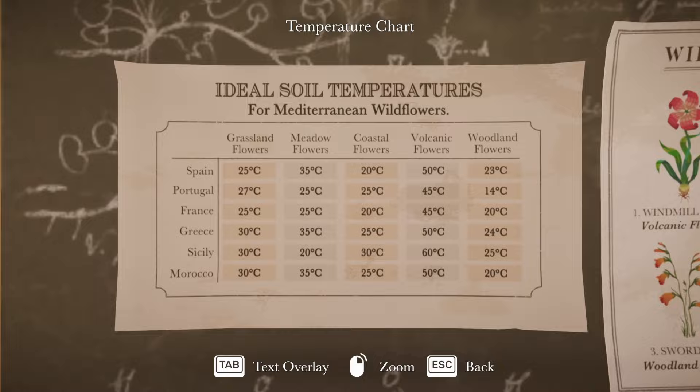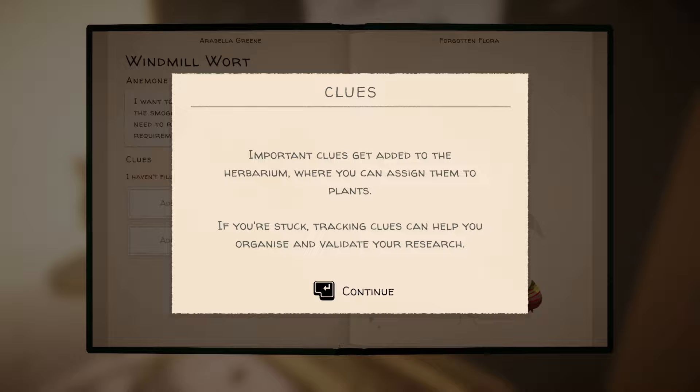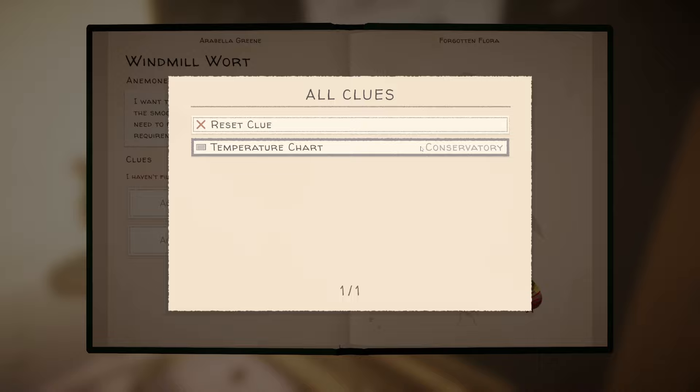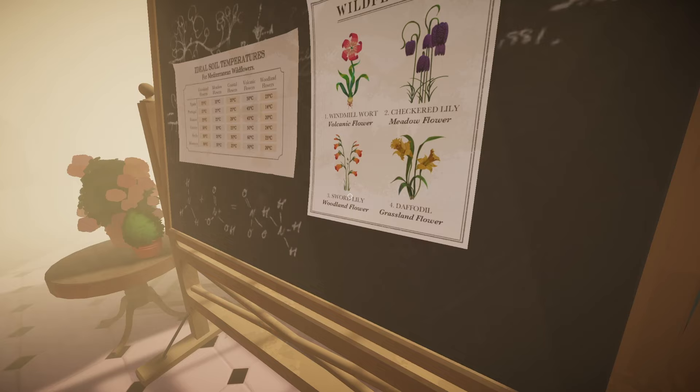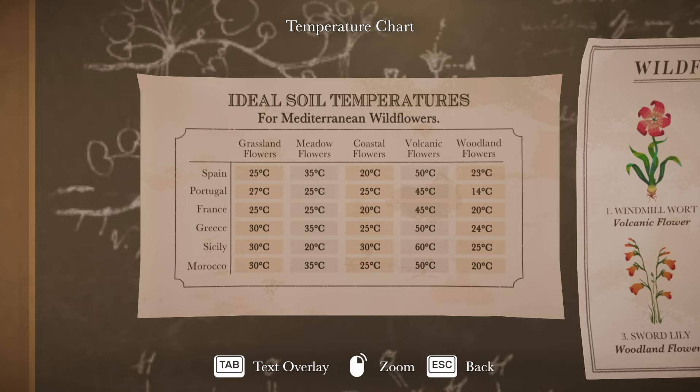Tab - open herbarium. 'Important clues get added to the herbarium where you can assign them to plants. If you're stuck, tracking clues can help you organize and validate your research.' Add a clue - the temperature chart in the conservatory. And then we also have this chart. So the windmill wart is a volcanic flower. Which means we have to figure out where this plant grows, because it's got quite a range from 45 degrees to 60 degrees Celsius.